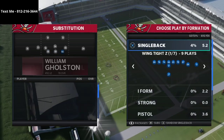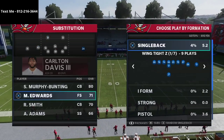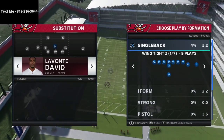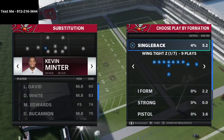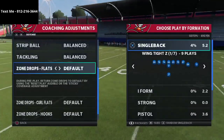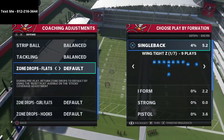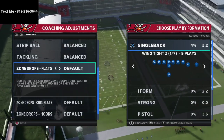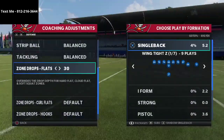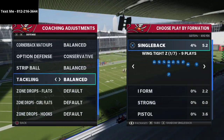The reason we want to run 3-3-5 Wide and 3-3-5 Normal is it allows us to get the best personnel on the field — corners at safety and safeties at linebacker, giving us maximum speed. One important drawback of match coverage is you cannot reset it on the field. The reset play audible or sticks feature does not reset match coverage, so zone drops stay at 30 yards. We need all of these on default.